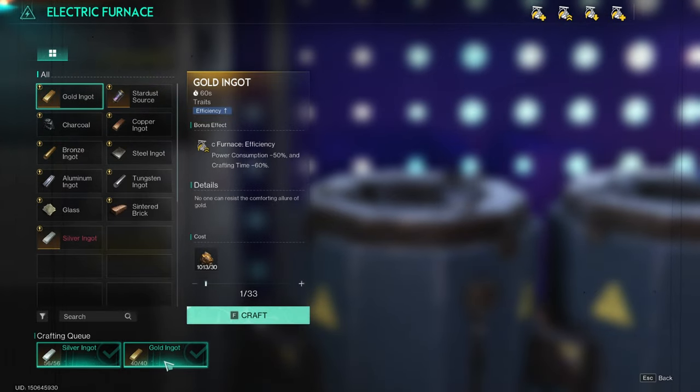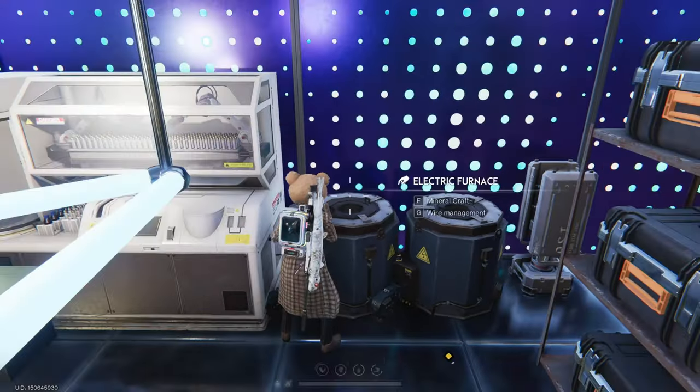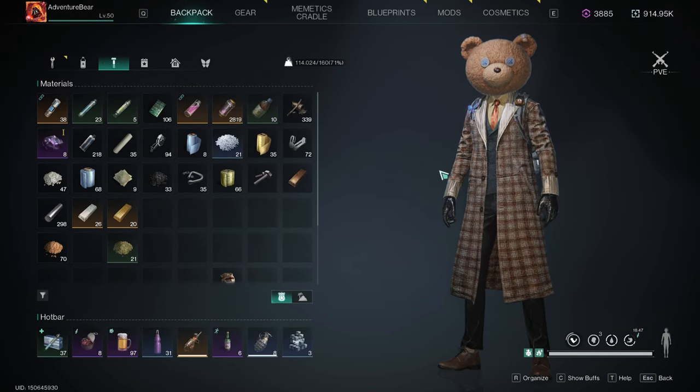Here you can see I've made 40 gold ingots and 56 silver ingots for my hive mate. We are going to take my personal ingots over to the store and you'll see how much they sell for.